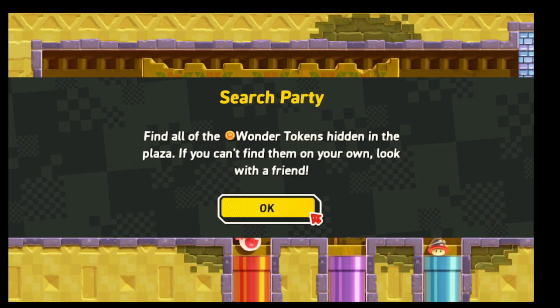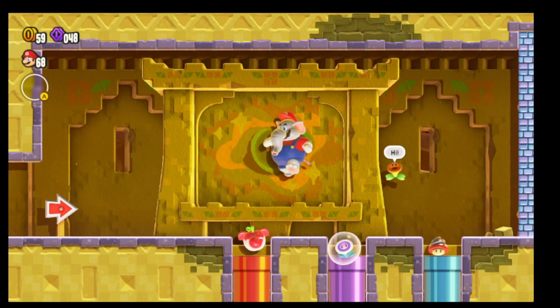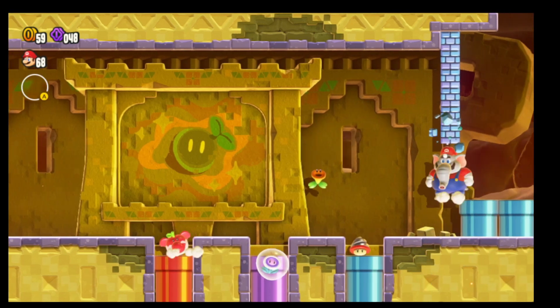You can see that we have three different items right at the beginning, and we're going to need to use them throughout the level to get all the tokens. First, I'm going to start with the elephant.